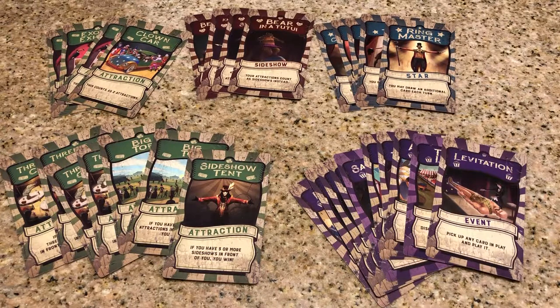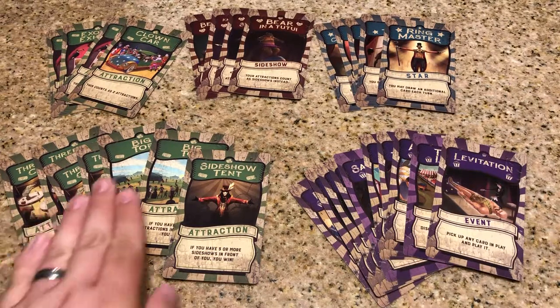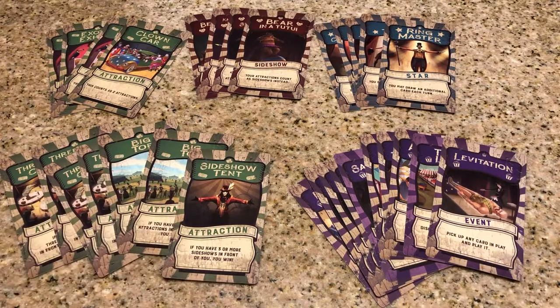One thing I like about the game is that outside of the Three Ring Circus and the Big Top, there's only one of each card in the game. That makes for a lot of different combinations of cards that can come up. There are some neat interactions and synergy between cards. For a small card game — even a micro game — there's only 34 cards in the whole game, but it actually has quite a bit going on.